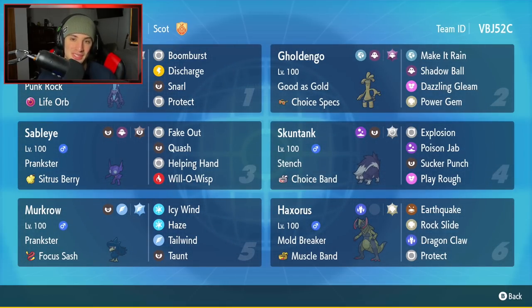Bottom left is our second Prankster Pokemon — Murkrow with Focus Dash, Icy Wind, Haze, and Taunt. We're rocking two Prankster Pokemon and will probably bring only one per battle. The final Pokemon and star of the show is Haxorus — amazing design with Mold Breaker as its ability and a Muscle Band for physical attack boost. It runs Earthquake, Rock Slide, Dragon Claw, and Protect. Rental code is in the top right corner — let's hop on that ranked double ladder!